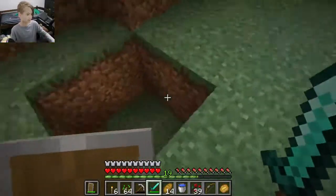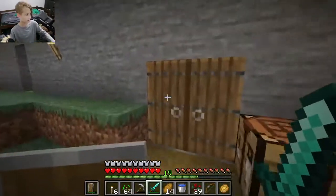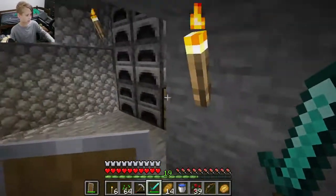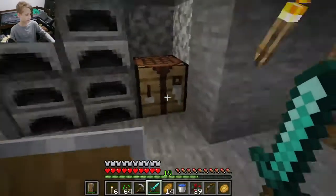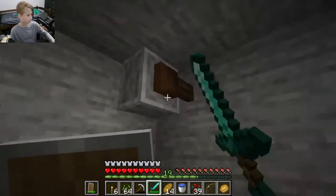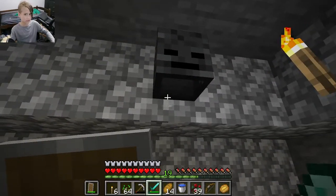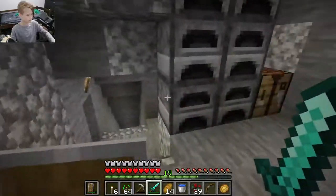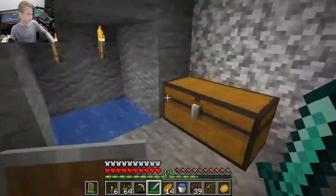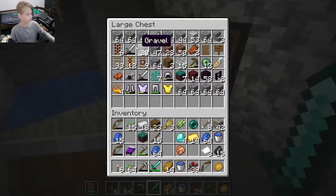This is where I was going to put my chickens but I can't find any around here. Here is the inside of my house. I have six furnaces, a crafting table, a bed, and an anvil. I also have — I forgot what that was called. I got a wither skeleton skull — I'll tell you about that later. This is my little chest over here. This is my old iron armor that I don't use anymore.